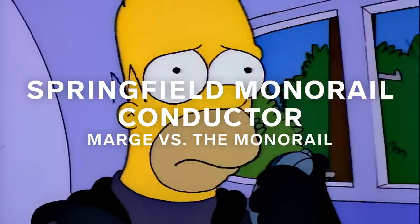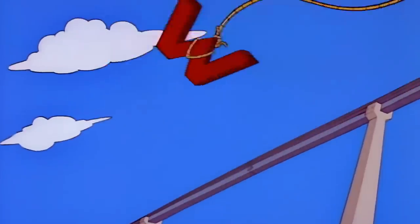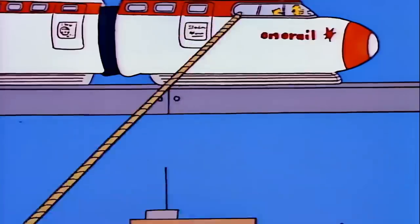Homer tries out and is arbitrarily selected to be the conductor for Springfield's new monorail. And this is interesting because this is one of the first big epic plots where Springfield is in danger and Homer actually saves the day by anchoring the monorail before it runs off track.